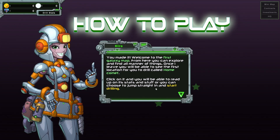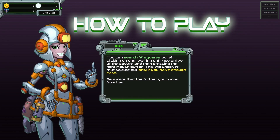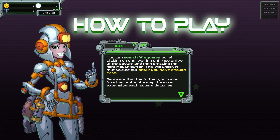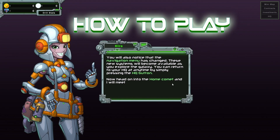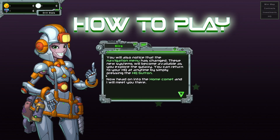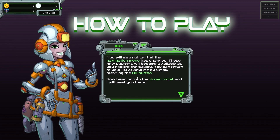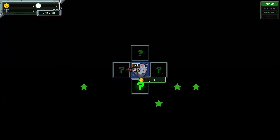Or you could choose to jump straight in and start mining. You can search question mark squares by left-clicking on one, waiting until you arrive at the square, and then pressing the right mouse button — this will uncover that square, but only if you have enough cash. Beware that the further you travel from the center of the map, the more expensive each square becomes. They cost zero. Let's go.